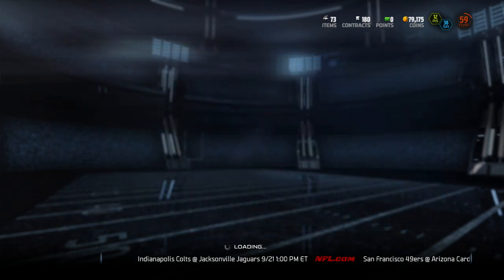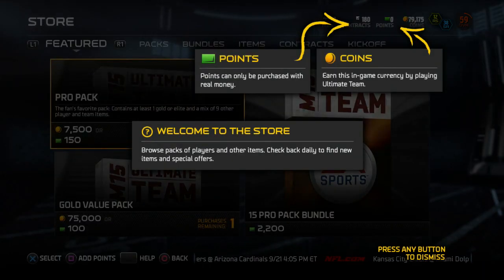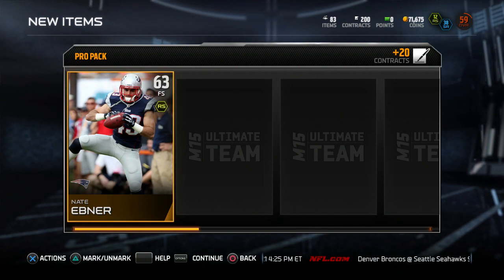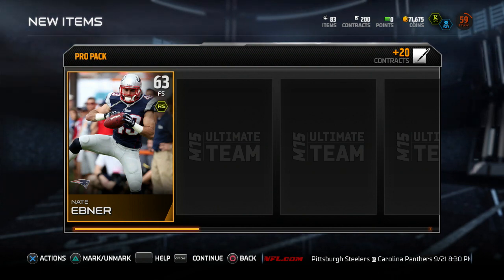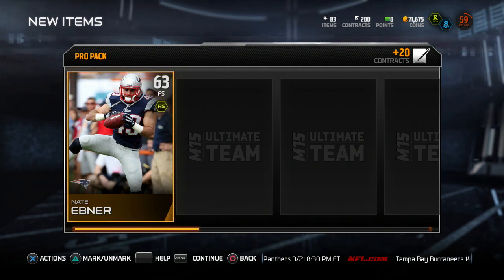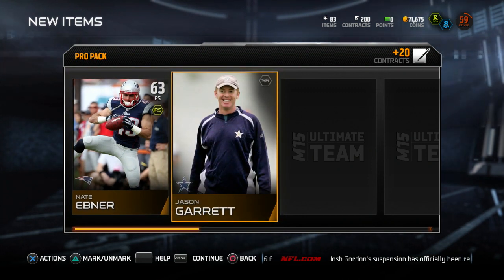Let's go ahead and start this. We're going to open up 10 packs. We have 79K on our farm account, and that should be good enough for 10. For people that don't know, I open up 10 packs to start, use those cards to make a team, and then for every single win I get in head-to-head seasons I open up one more pack. For the playoffs I'll open two, and a Super Bowl victory I'll open three. For now, we're just going to go one pack per win.